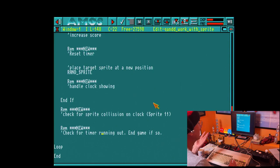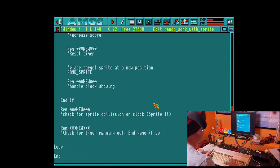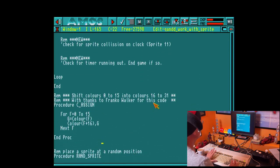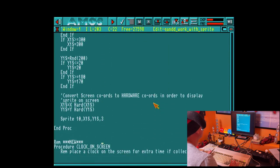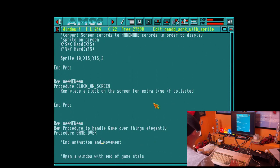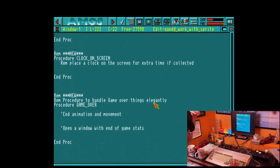We also need to check for a collision detection on the clock when it appears. We've got to check for the timer running out, because when the timer runs out it is game over. All this code stays the same in terms of assigning our colors, so anything to do with sprite generation is still the same. We've got our random sprite positioning there, and we also have an extra piece of code for putting the clock on the screen, which is very similar to our random sprite generator.